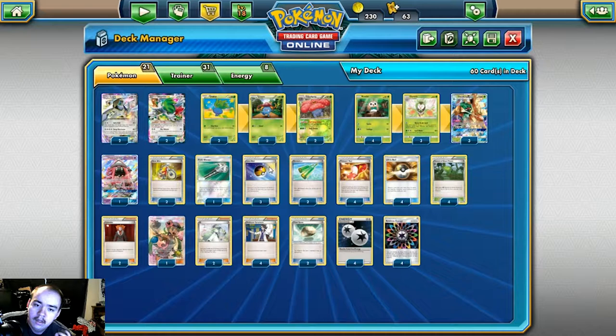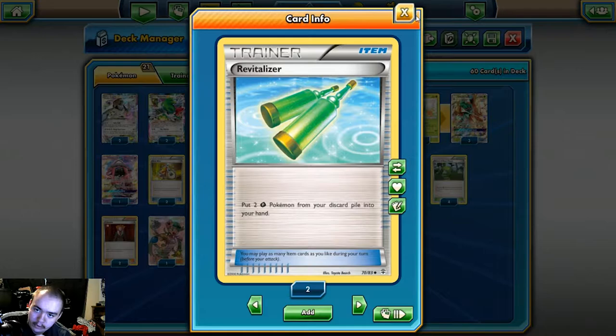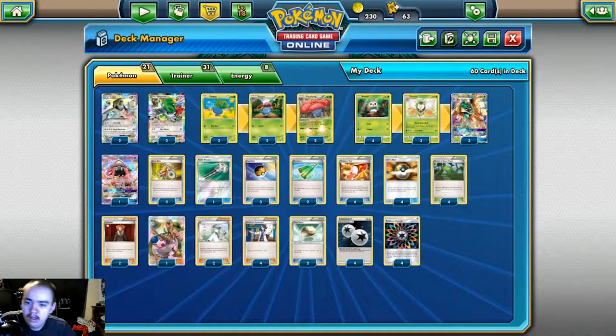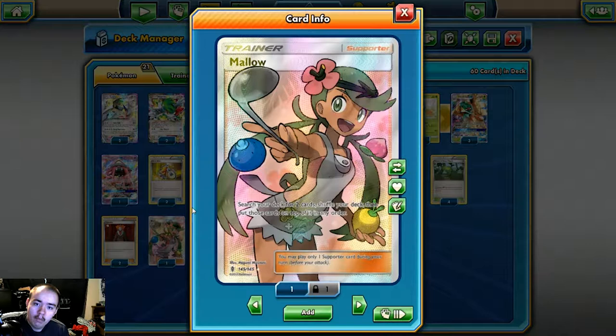One copy of Field Blower, just before we get the item lock down, to kick off some key item cards our opponent may play. Three copies of Level Ball to search out our Rowlets, Dartrixs, Oddishes, and Glooms. Two Revitalizers just in case we have to do a really bad Sycamore. Four copies of Trainer's Mail to get Acrobikes, Level Balls, and Supporters. Four copies of Ultra Ball because it's Ultra Ball. Four copies of Forest of Giant Plants — this is what makes the deck go off. It lets you bypass the rule of not being able to evolve on the first turn or on a Pokémon that's just been put into play. Two copies of Lysander, one copy of Mallow.